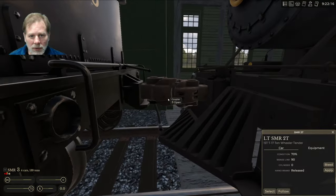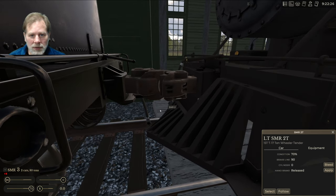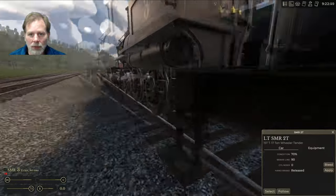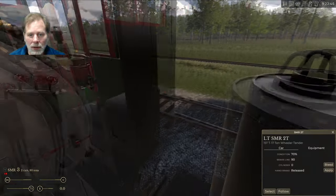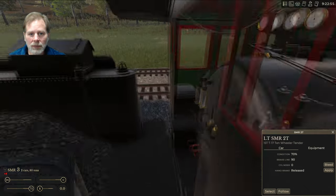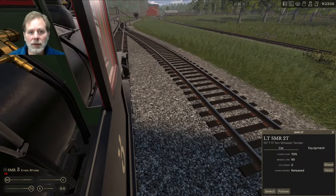We click to disconnect the coupler. You can also connect cars — we'll show that with the other car. We want to get the coal car, which means going forward onto that track. We need to switch that switch there — because we're going to grab the coal car.